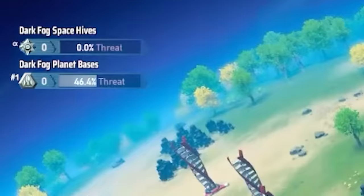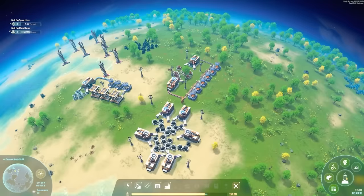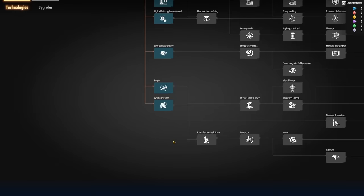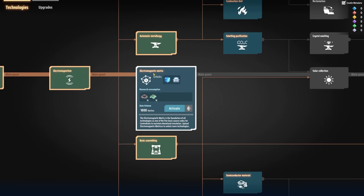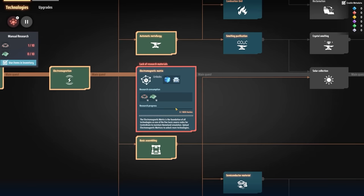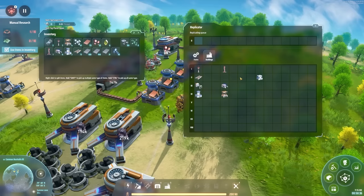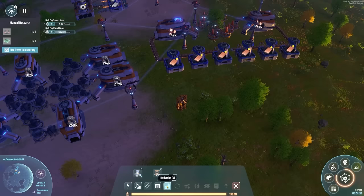Something I've noticed — top left shows 'Dark Fog planet bases' at nearly 50% threat. In the research technology tree, coming down to the bottom, I should probably get the weapon systems going. We need blue cubes, which are made in the research facility. If we unlock the electromagnetic matrix, that unlocks the research. We need 10 electromagnets and 10 circuit boards — we're not making them automatically yet, but let's add 10 of each to the queue. That research is now happening.